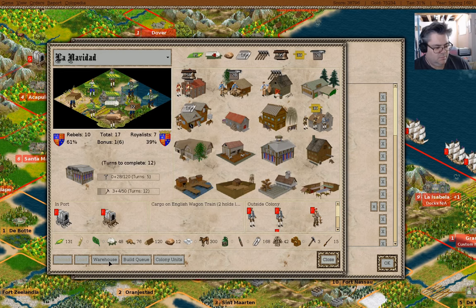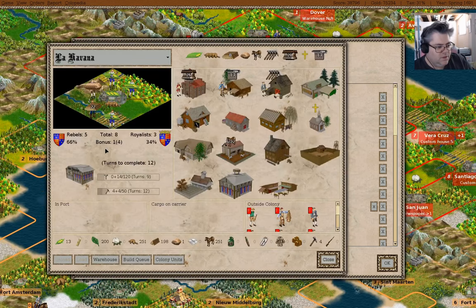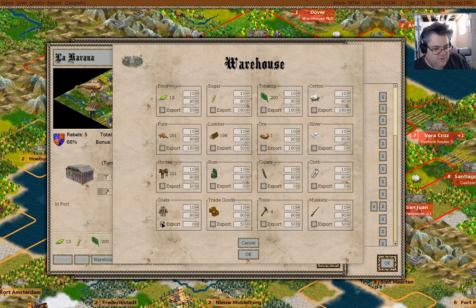So we go in here — warehouse, export, export. We'll export these at 240, that seems like a good level to export those at. Save that, and we've done the same thing here — warehouse, export. Just export stuff.